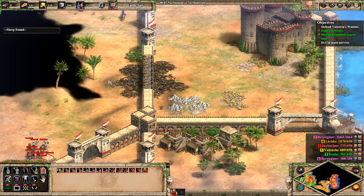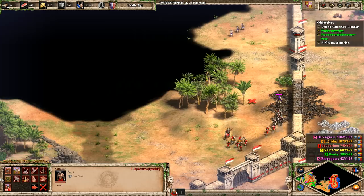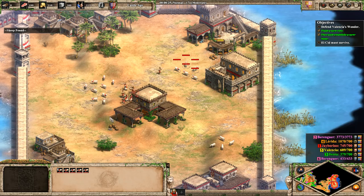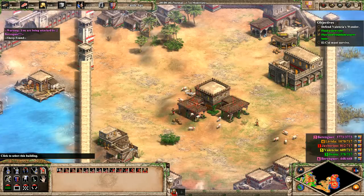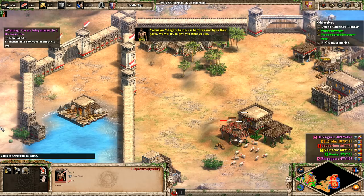We have no lumber — that's going to be a problem. We've got to get outside of these walls and take care of that ASAP. I don't even have enough lumber to build a lumber camp, but that's fine. You come over here and gather these sheep. Bring them in. Start making workers. Where do we want to make our second TC? We were just given lumber, which is enough to build another TC. Over here is tempting because there's a lot of lumber.